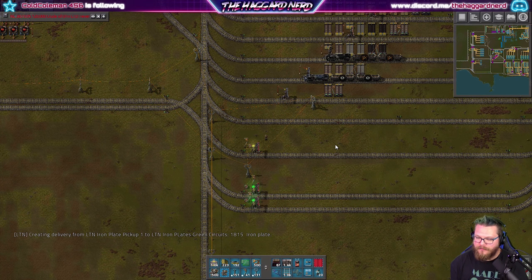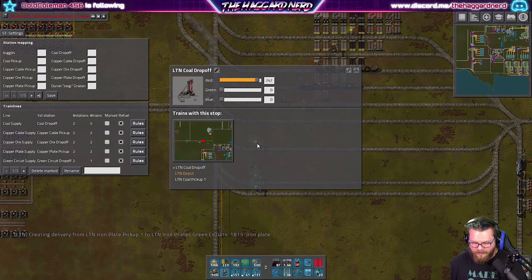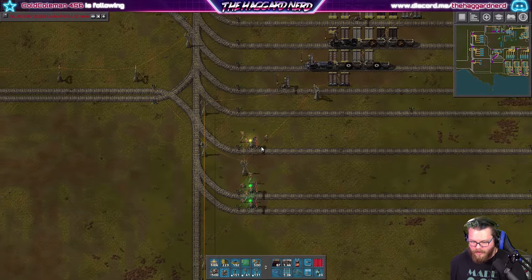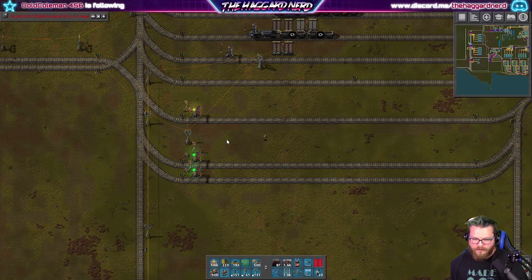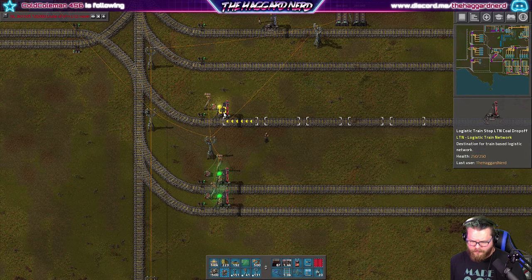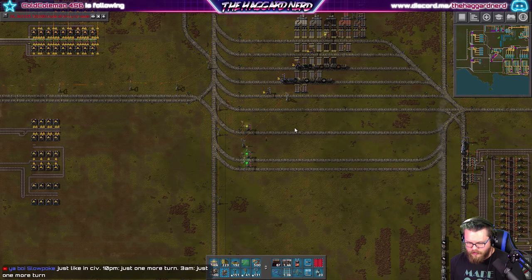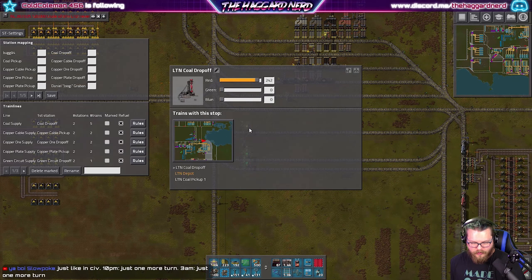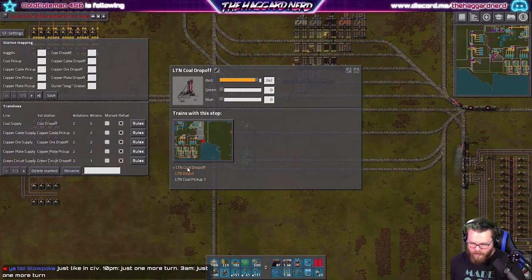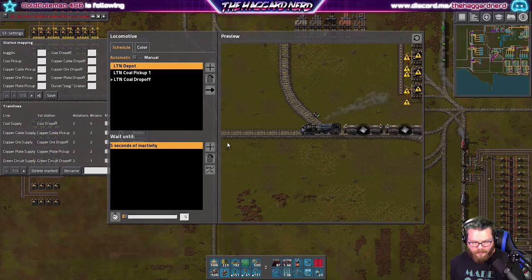Hey guys, how's it going? The Haggard Nerd here, welcome back to Factorio. Last episode we spent some time trying to get stuff situated. I'm still kind of sucked into trying to figure out this whole logistics train network thing. Last we left off I was working on trying to get the coal drop-off thing situated here. I set a train out to go get some coal, I'm hoping it's getting coal. Something's coming around to the depot, but I really don't know how these are scheduled. That's iron plates — that's not what we're looking for.